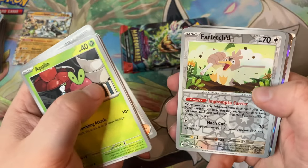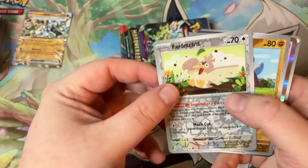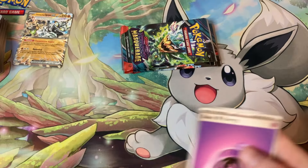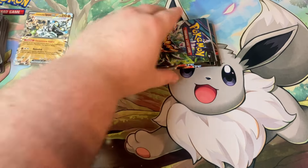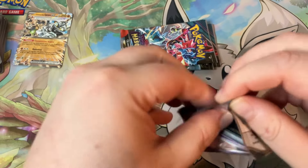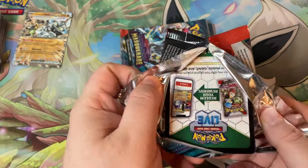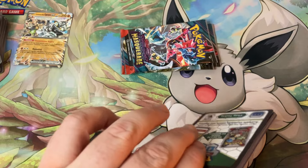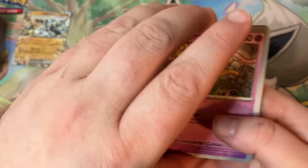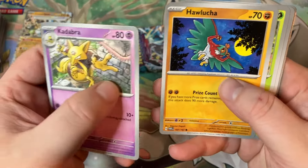We got a Farfetch'd, a Growlithe, and another Enamorus. Four more packs to go. So far I'm feeling a little disappointed, but you know what, that's the name of the game when you do trading cards — you don't always get a win.